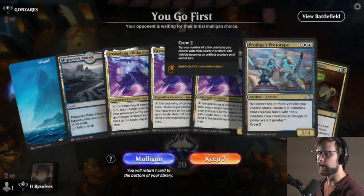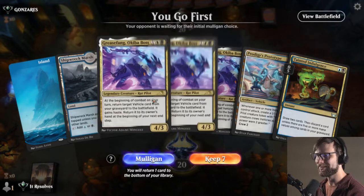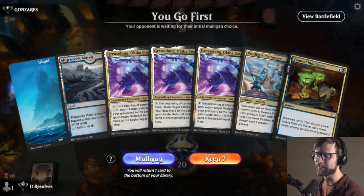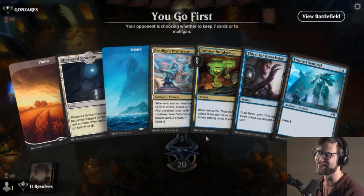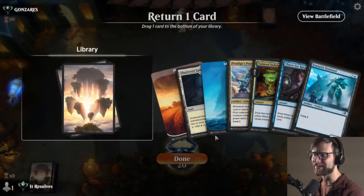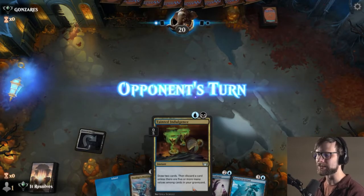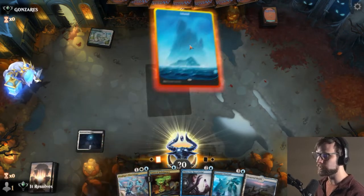Here we are for our next game. We have to mulligan that - a little silly. The new hand is actually not that bad, so we'll keep this. This will allow us to pull an extra land with the Tainted Indulgence most likely. We'll wait until the end of their turn to Tainted Indulgence.